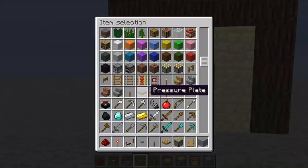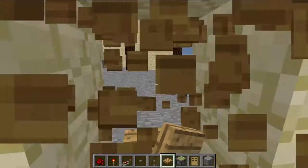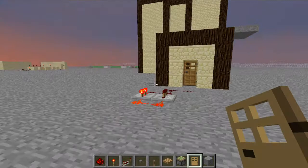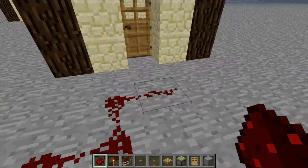If you don't want pressure plates on the outside of your door in case of mobs — they could walk right in — then you could have this right-click mechanic so that as soon as you walk through it closes behind you.